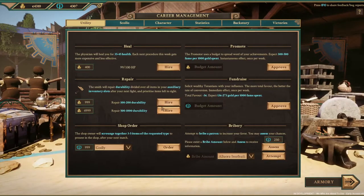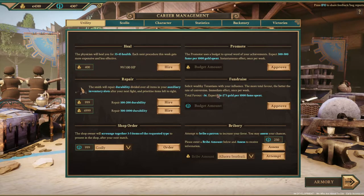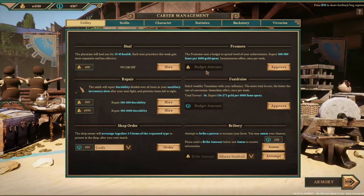The utility menu is the most important and most detailed. You can heal, repair gear, pick specific things you want to see in the shop, bribe, and fundraise. This is a good one for when you play slave class — you can fundraise fame for gold.